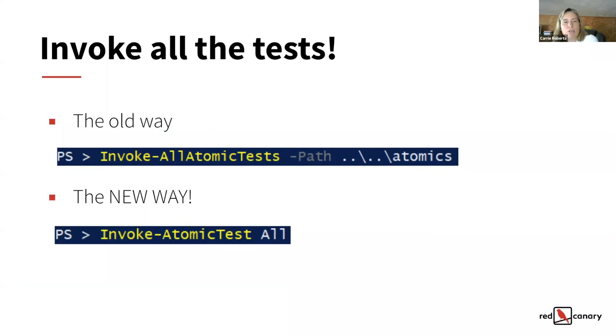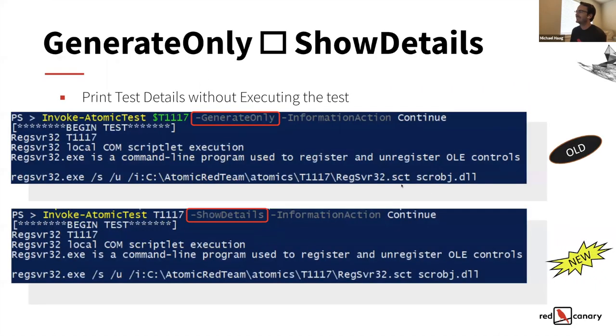There was also a separate script called invoke-allatomictests instead of invoke-atomictest. That ended up causing a lot of work to keep updated every time I changed the base invoke-atomictest. So now instead of using a separate script to run all the tests, you can just give a tag of 'all' and it'll run all the tests. That keeps the code more maintainable.